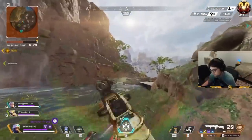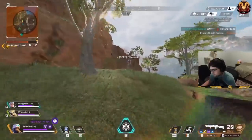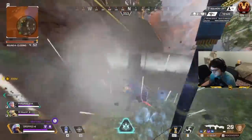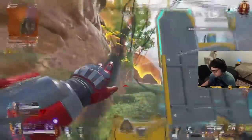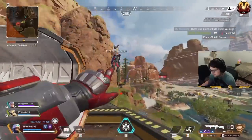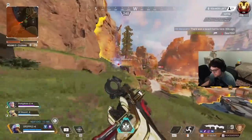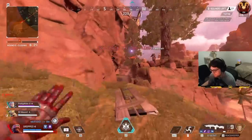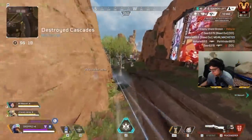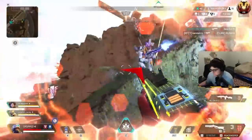Every legend in this role is built around helping their team — Gibraltar dome, Newcastle ult, Caustic gas, Watson fences — they all provide areas for your team to safely play. As a support you never want to be the focus in a fight; you have no mobility and you don't want to blow a game-changing ability due to poor positioning. If you're forced to use Gibraltar's dome unnecessarily, the enemy team can take advantage of that very easily. Support players need to be more aware of their positioning than any other role. When you do have to be aggressive, stick onto your secondary fragger. Always carry guns that cover multiple ranges so you can help shoot for your teammates no matter where they are.